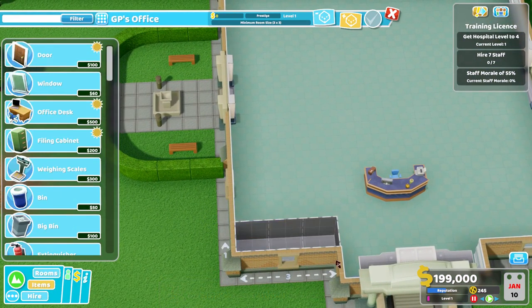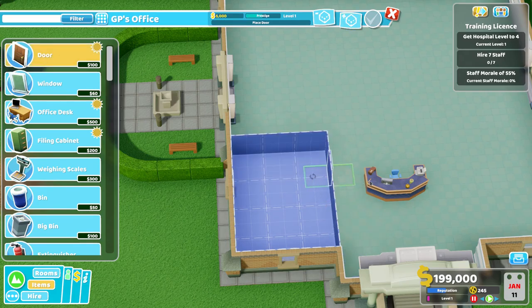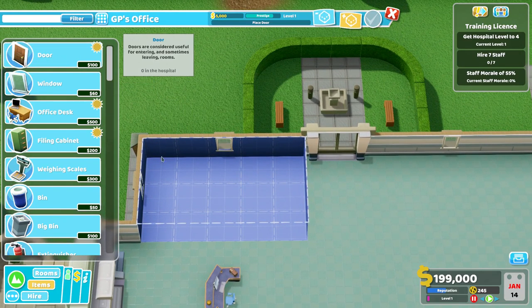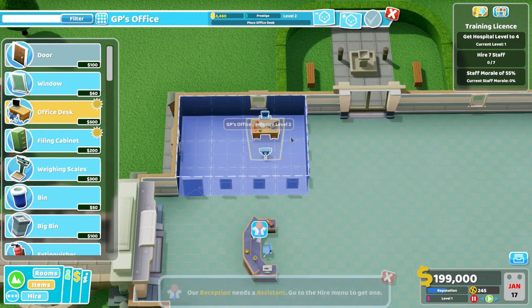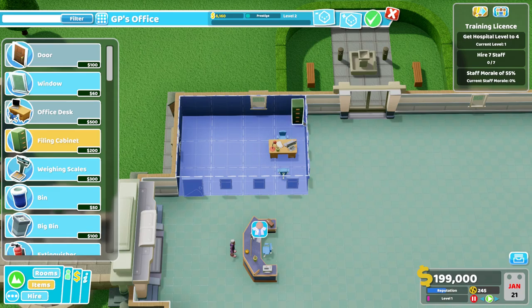So what we'll do is put in a GP's office over here — just a small one. The problem is there's a weird size here, so we'll make it 3x4 so I can fit some benches in. Windows really do add prestige, so it's worthwhile adding them. Put the desk in there like that.